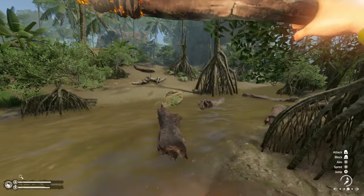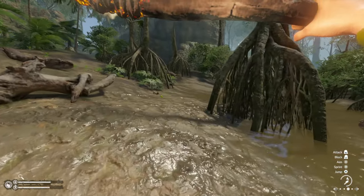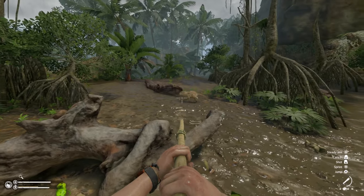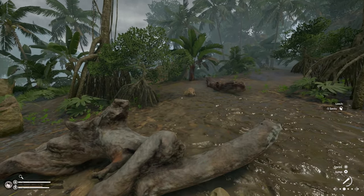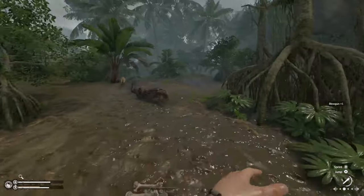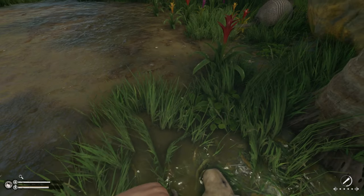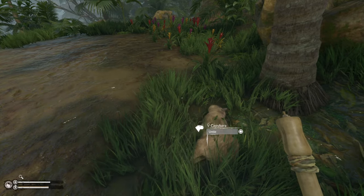We can try and get another cappy while we're over here. Question is, is there a way to know if it's a male or a female before you actually shoot it? Let's do this while we wait for that to respawn. Oh no, ran out of energy. Got him! You better not go in the water. Got you, let's tie you up and see what you are, because I need a male. And that's another female.